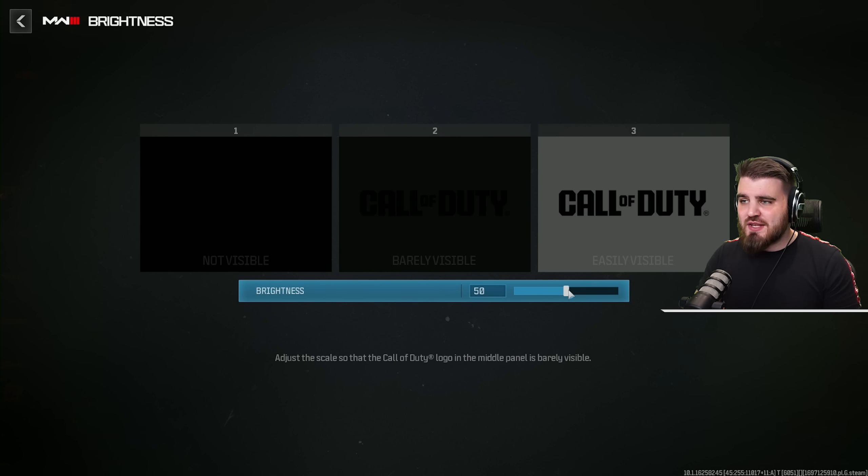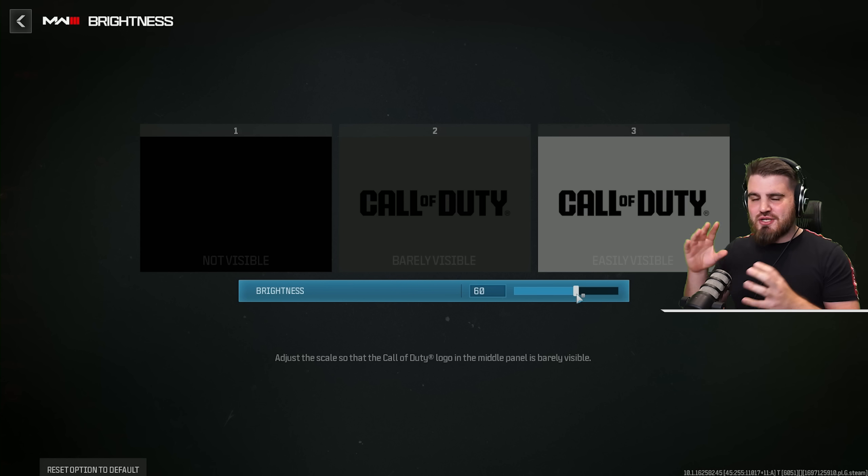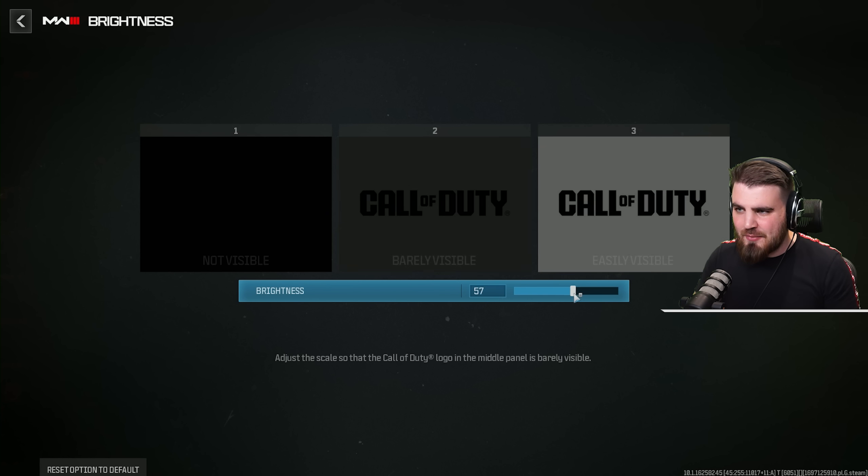For your brightness I'd recommend you bring this up to around 55 or 60. It really helps alleviate some of the problems with visibility in dark areas of the map. Maps in this game — especially in the beta, like areas of High Rise and Favela — have really dark corners, and you want to make sure you can spot enemies as easily as possible, so just bring up that brightness to around one of those values.